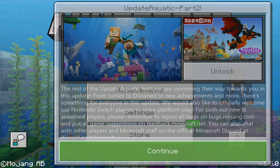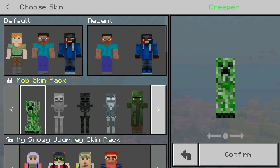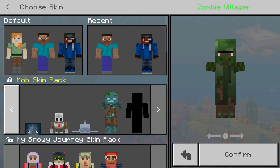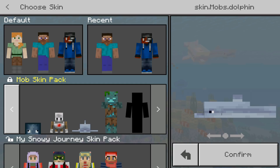Alright, we are on Minecraft Pocket Edition - look at that, the Update Aquatic Part 2. Now if we go over here to our hanger, you guys can see that the first pack is the mob skin pack. We can transform into a creeper, a skeleton, a zombie villager - and you can actually transform into a dolphin and even a drowned as well. This is so cool, imagine trolling on servers. Let's transform into this cute little dolphin over here - and look at that, we are a dolphin!